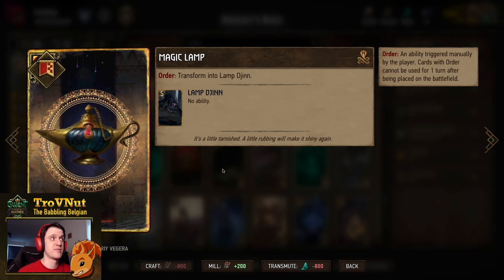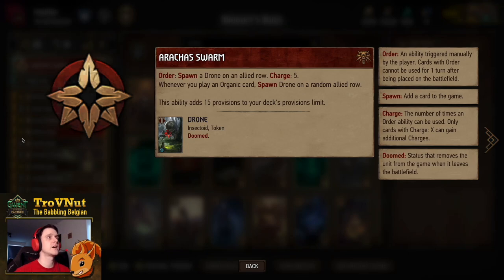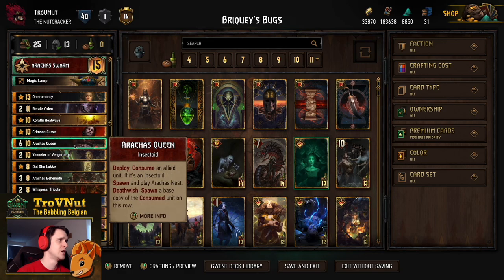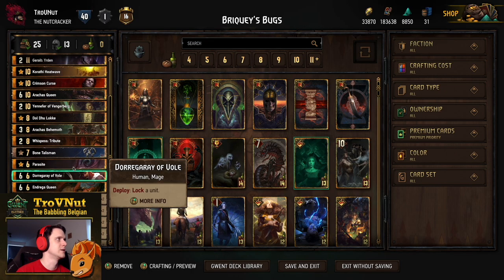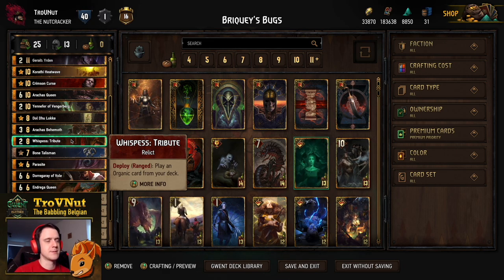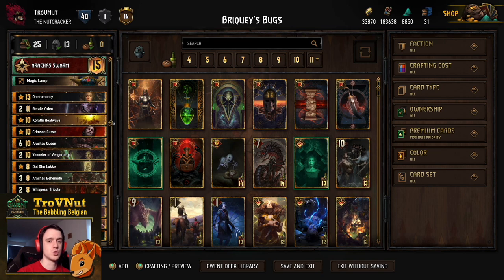We also have a Magic Lamp — another 5-point body for the board. Mostly we just want as many units as quickly as possible, so the Magic Lamp suits that role well. Our leader ability is Arakas Swarm, with an Order ability to spawn a drone on an allied row, usable five times. Whenever we play an organic card we get another drone. Over the course of the match that adds up to about 10 to 12 extra points. We have Crimson Curse, double Spontaneous Evolution, and Parasite — so 8 possible extra organic drones from those. That's it for the decklist; let's head into example matches.